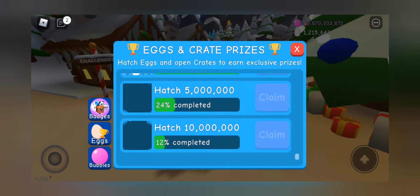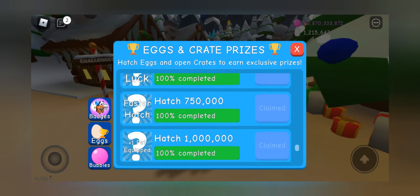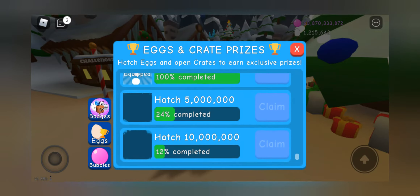Isaac updated eggs and bubbles prizes again. Now we can get two new pets from it, and it's not easy to get them.